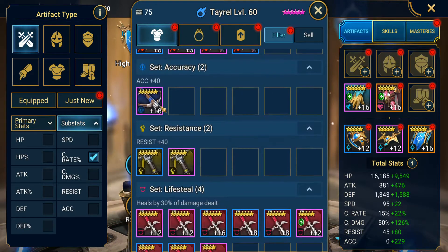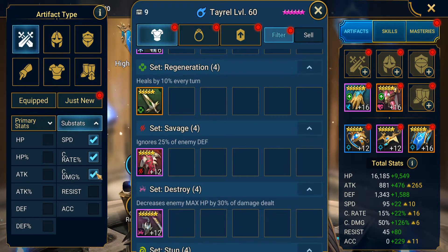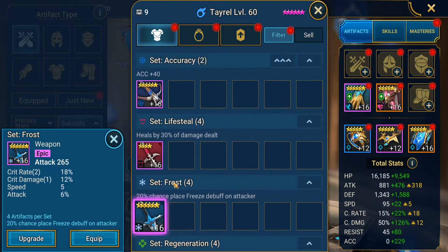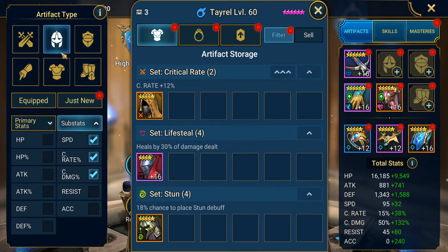We're going to need a lot more accuracy. When you start out, just look for your dream piece — if you want speed, crit rate, or crit damage, just look to see if you have it. That accuracy piece is probably one of the best ones there is — there you go. We do need more speed.